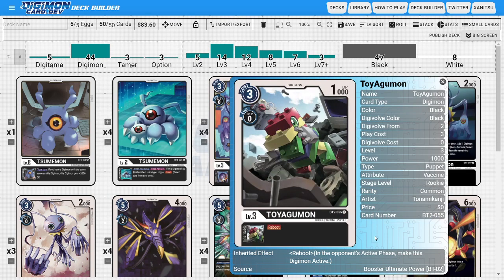I'm running three copies of Toy Agumon. Toy Agumon is in here just because he has the inheritable ability of Reboot. We're using Reboot not necessarily to give Diaboromon blocker, but to keep our Diaboromons alive as efficiently as possible. Making it so the opponent can't swing into our Diaboromons as easily — by making them active during their turn — makes it that much harder for them to try to clear our Diaboromons.